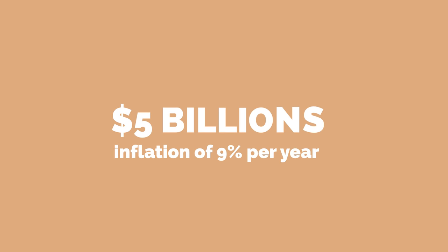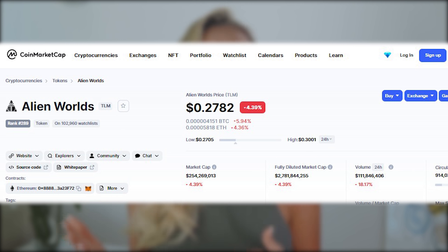Now let's talk tokenomics. The total supply of Trillium is finite and set at five billion, with an inflation rate of nine percent per year. Alien Worlds TLM is currently trading at 29 cents at the time of this video.